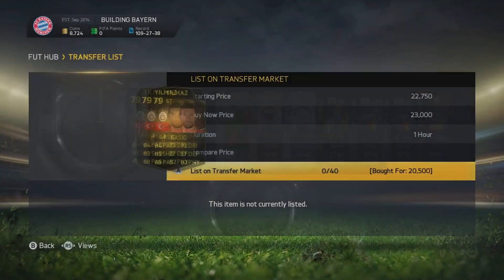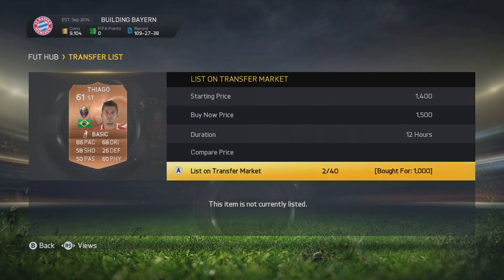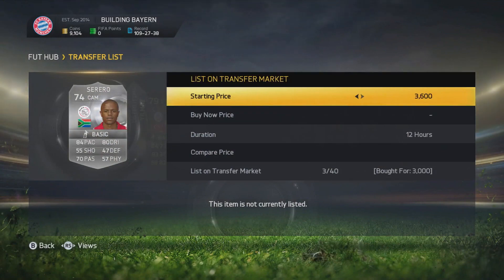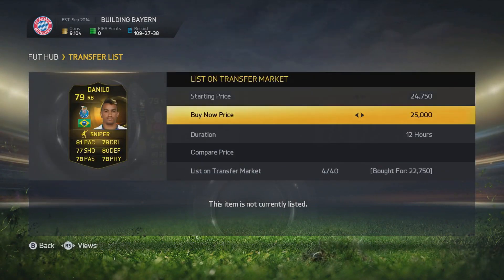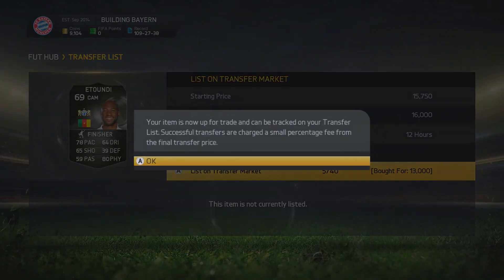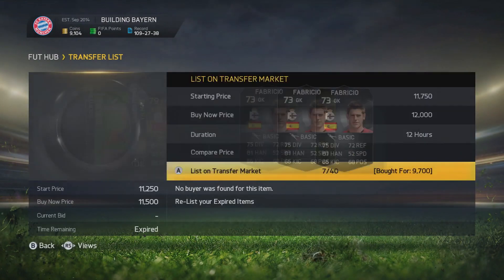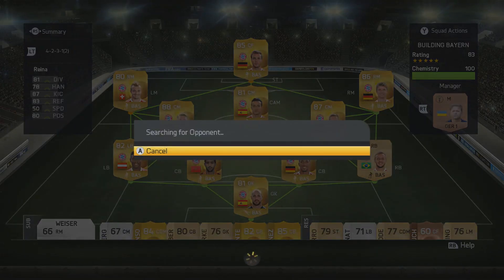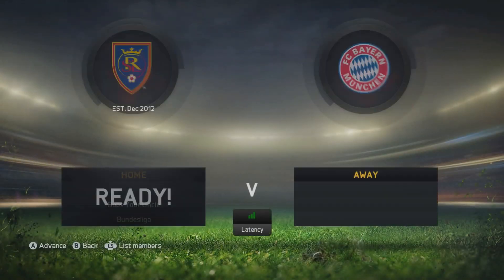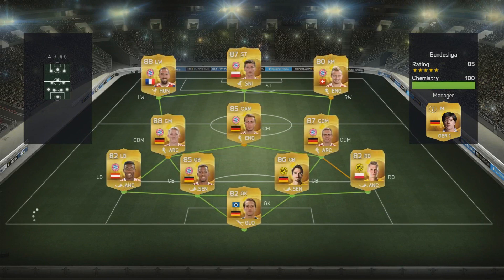We've done some trading and this new trading method I've started using is a really good one. I'm not sure if I want to show you guys yet how to do it because it's working really well and I want to get more coins together for Building Bayern, especially since there are so many informs being released for Bayern Munich and Team of the Year is just around the corner. But if you guys smash loads of likes on this video and the following videos, I might show you exactly how I pick up the bargains — it's been working really well, especially for informs and rarer silvers and bronze players.